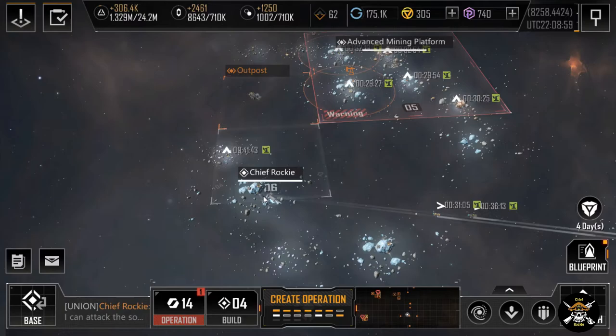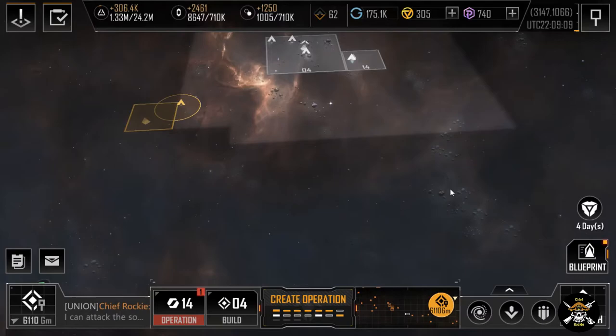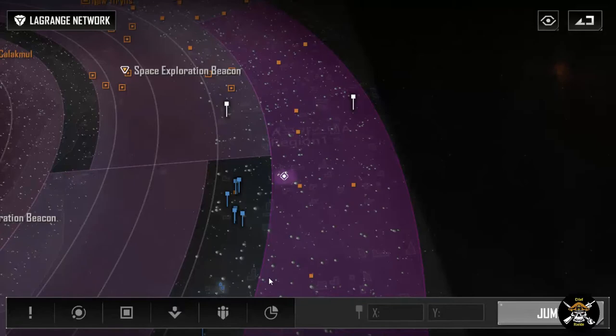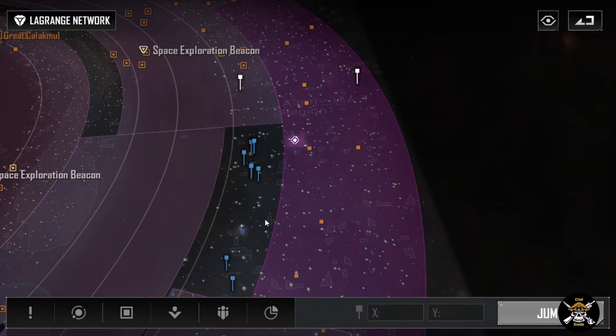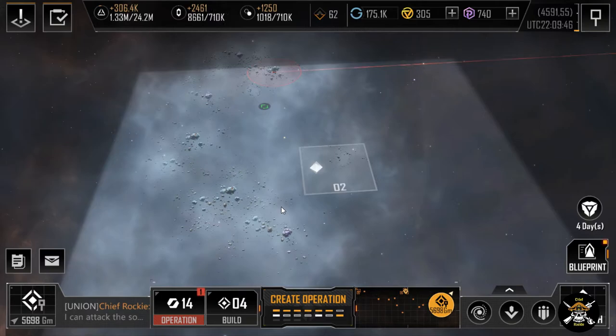This is what I do preferably. Here I have an advanced platform and my base, and I'm collecting some here. I had a platform here and another one here, but I have this advanced platform mining literally two regions away. My offensive is in this area right here. I'm going up against the Japanese Union — they can hurt me here, but I have another fallback spot, and I can fall back here in relative safety.